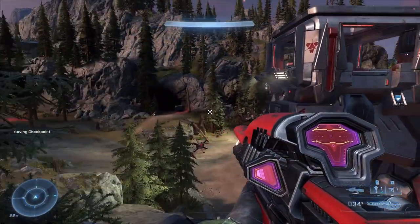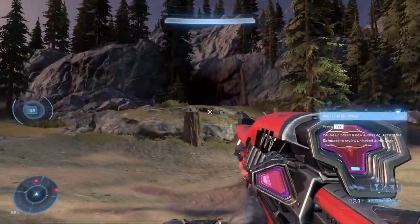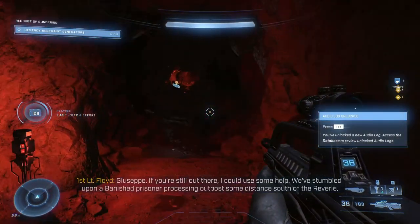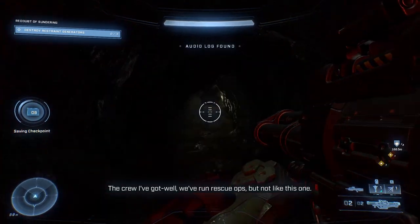The second UNSC audio log is then on the other side of the tower, and you have to head into a little tunnel to find it. It's just here in the middle. Come out the other side of the tunnel and you're back in the prison.